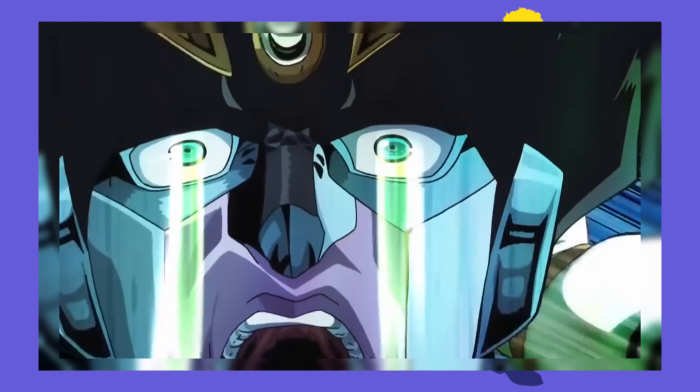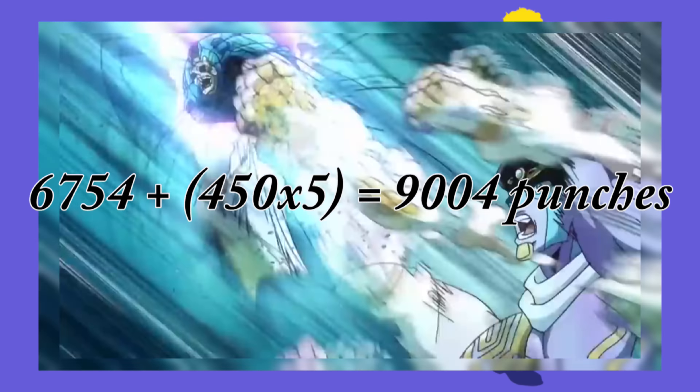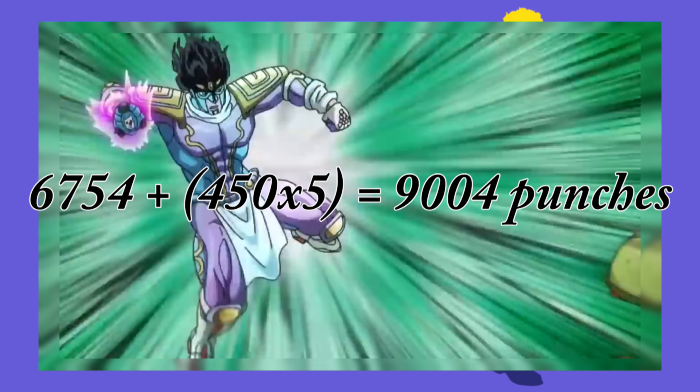This is followed by slamming two fists together, and 10 more seconds of a rush, which is 4,500 more punches, bringing our total to 6,754 punches. Then there are 5 more seconds of ORA ORAs, which results in a grand total of 9,004 punches.